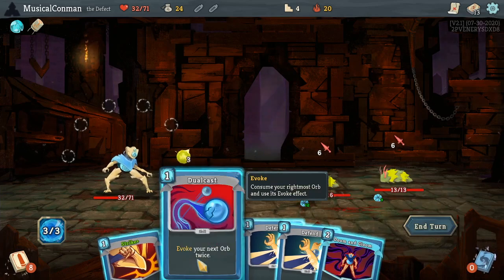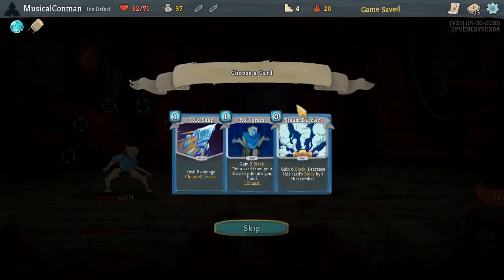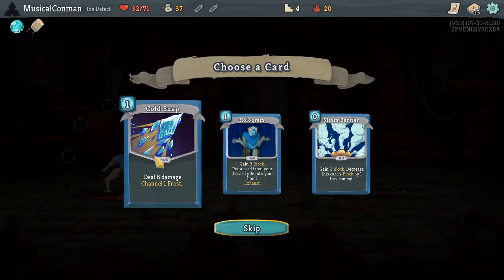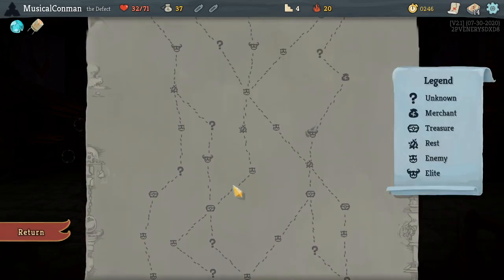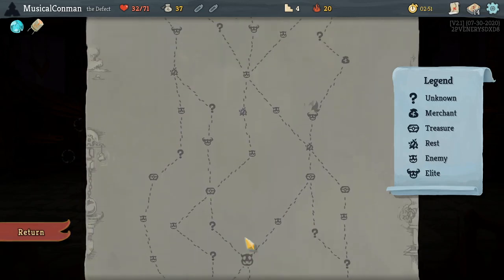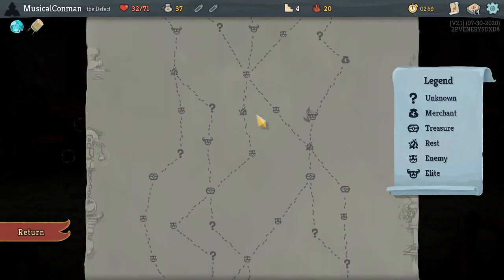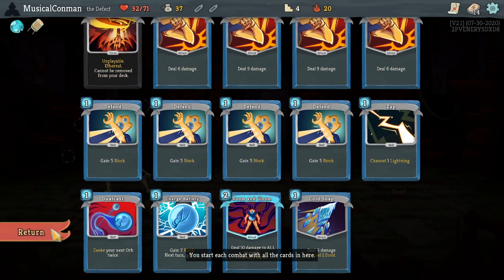I was hoping for one each — if they both went on one of them I could have just not done it. Cold Snap, get a Frost Orb. We have six Orb Slots at the start of each combat now, so we're trying to fill them up as quick as possible. Do we want to go for all the Elites we can possibly go for? Two Elites with no Campfires? Or we could go Elite, Campfire, more Elites. I feel like taking some Events and a couple of Campfires, then maybe one Elite later.